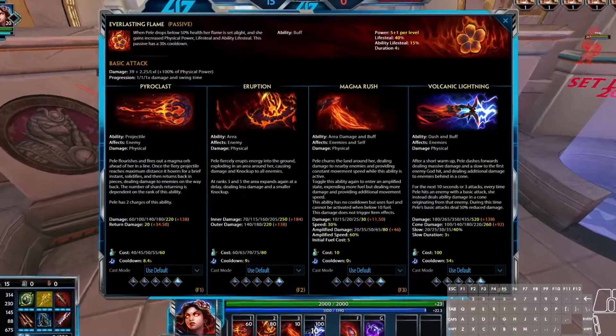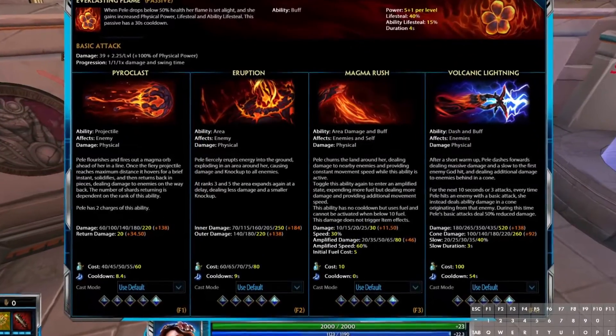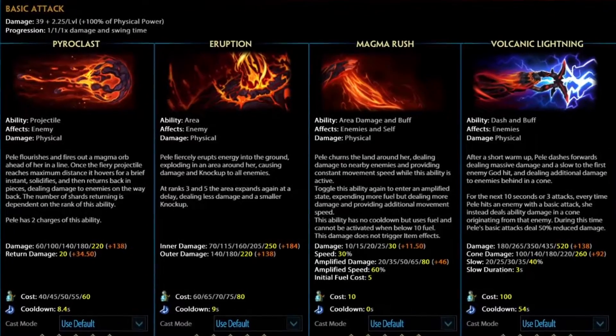For ability leveling, you want to start with your first ability. At level 2, you can go for either your second or third ability, but leveling the 2 second is best for extra clear. From there, max your 1, then your 3, then your 2, and of course level the ultimate whenever you can.